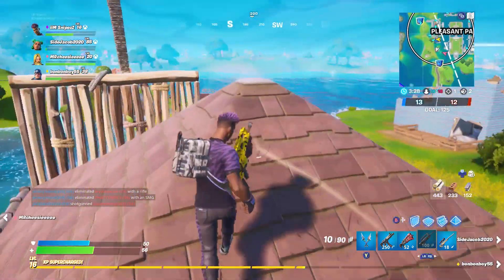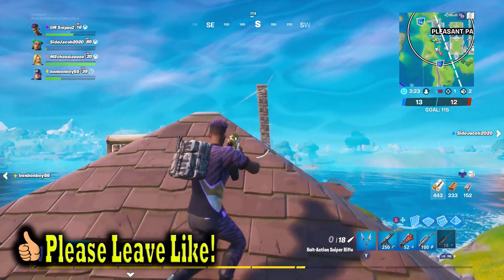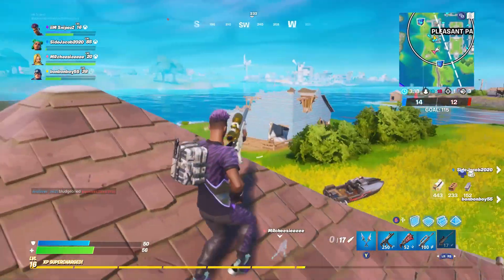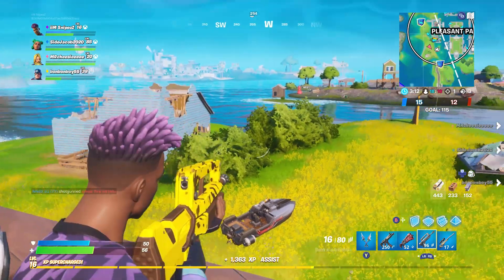The first one is search chests at Pleasant Park - a very simple challenge. You need to search seven chests at Pleasant Park. The next challenge is eliminations at the Fortilla - a very simple challenge, you need to get three eliminations and that one's complete as well.